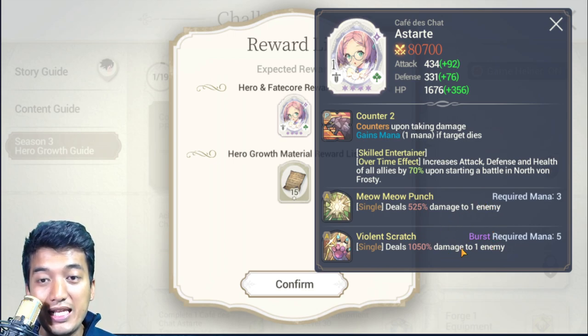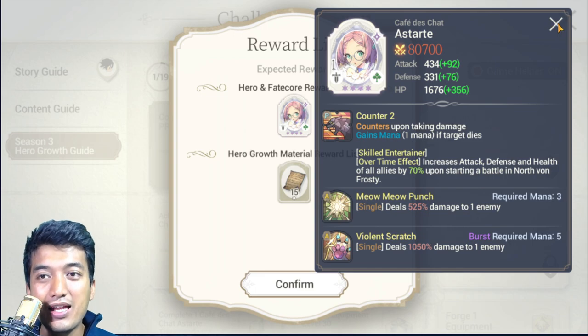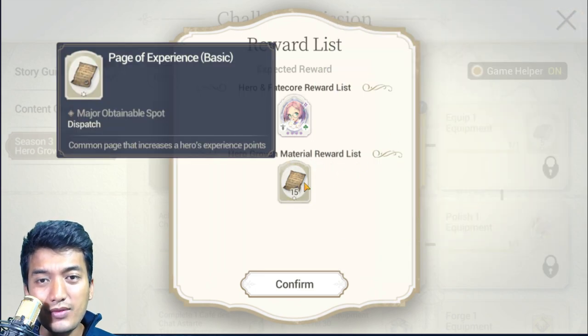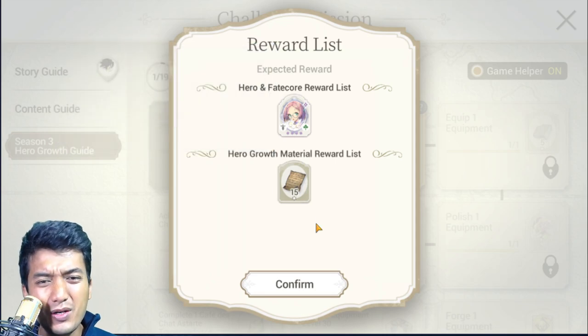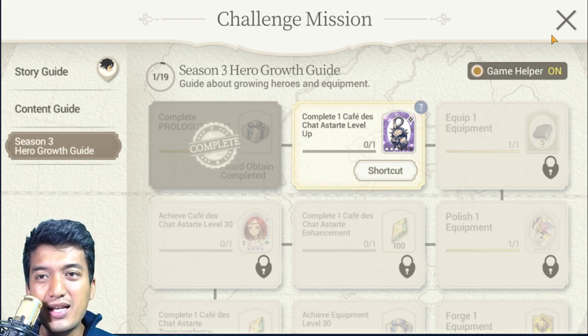She has a burst damage effect in her second active skill dealing 1050% damage. This is really good for taking down boss units right away — she's a really good boss killer. So for beginners, she's going to be a really amazing unit. You can also get basic experience as well, which doesn't provide a lot of experience, but for beginners it's pretty good enough.